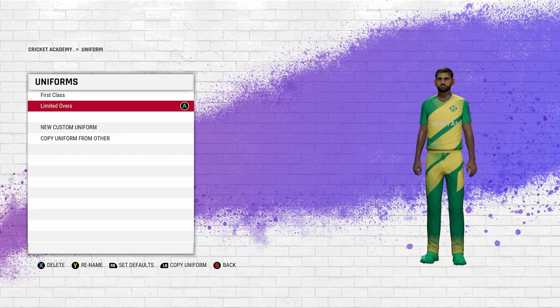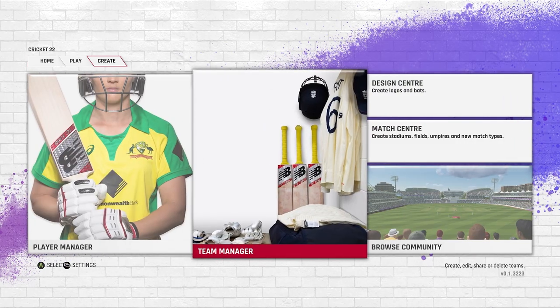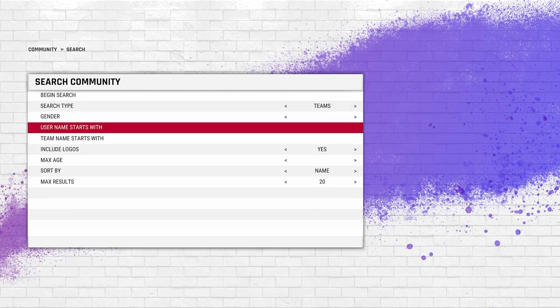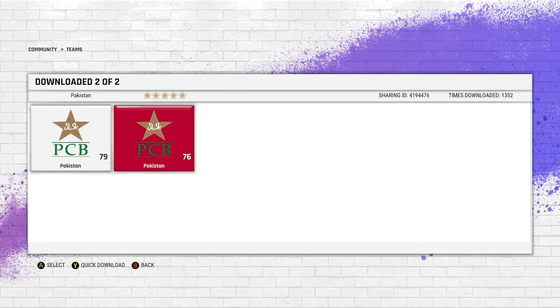I just realized my Pakistan team hasn't changed either — I think it's because I didn't replace the players. So let me show you this now. Go to teams, search 'waste your youth' — you don't even need the full username, just 'waste your' is enough. Then put Pakistan as the team name and search. You'll see two teams — an easy way to figure out which is the real one is to look at the download count. 36,000 downloads versus 1,300 downloads.